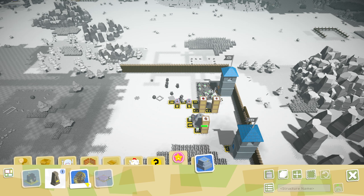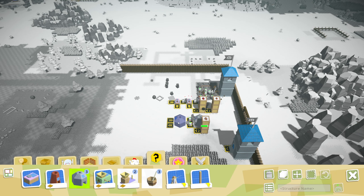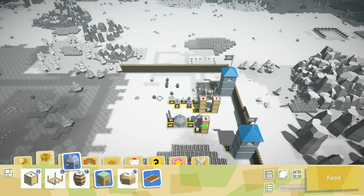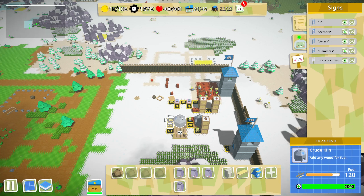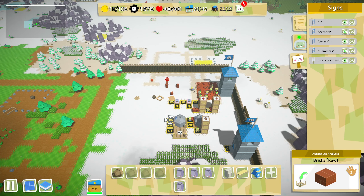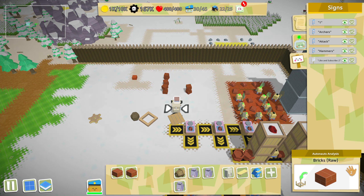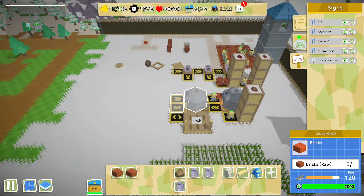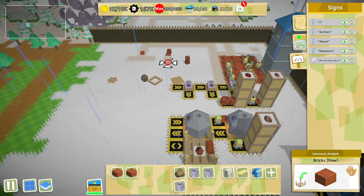Let's get some bricks going - I'm gonna need a new oven for that. I think bricks need this. Oh, there's a few bricks over here - that might be enough to actually get our first oven going. We only needed 12, and those do go in there, so that's actually good.